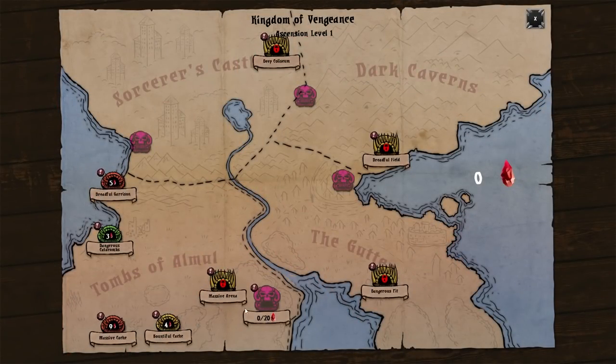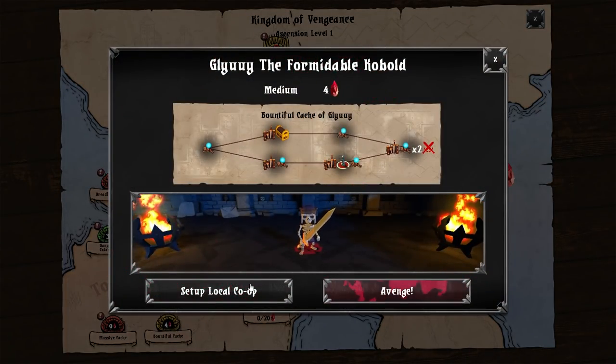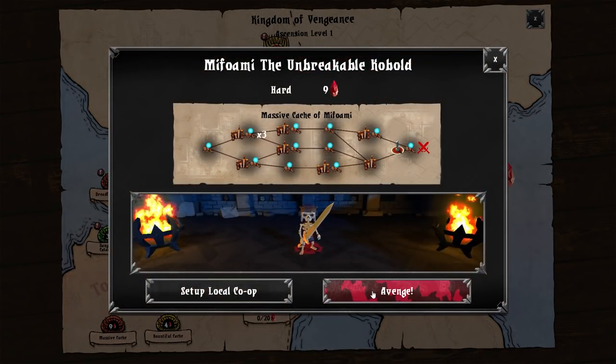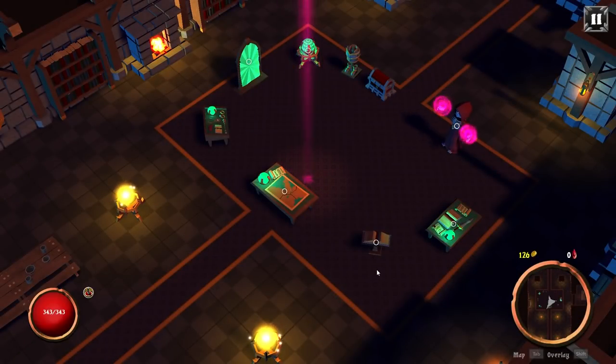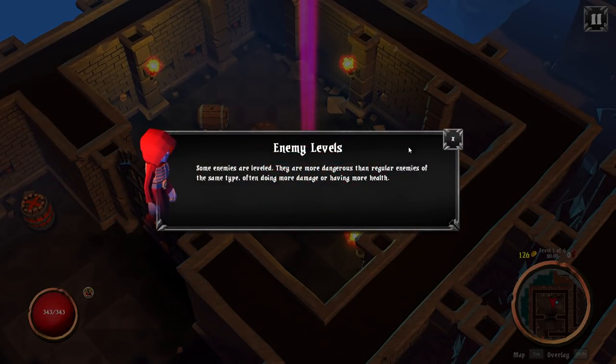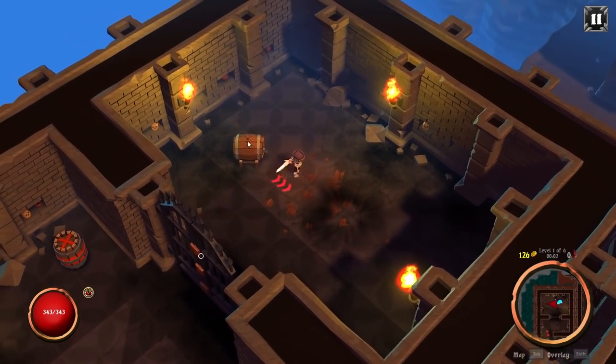Quest map — we got things to do. Massive cache, beautiful cache, dangerous pit. I guess I'm going to do the bountiful one. Also has local co-op. Massive cache looks like it's going to last a little longer, so let's do that. Enemy level — some enemies are leveled, more dangerous than regular enemies, doing more damage or having more health.